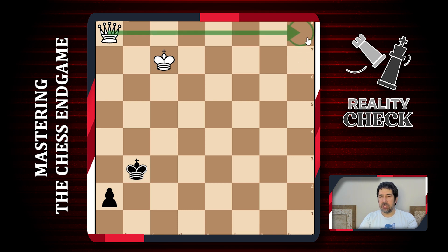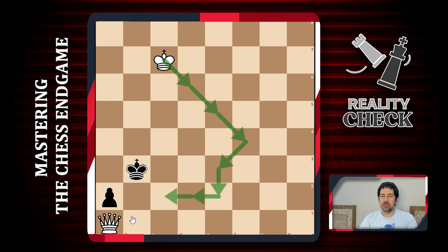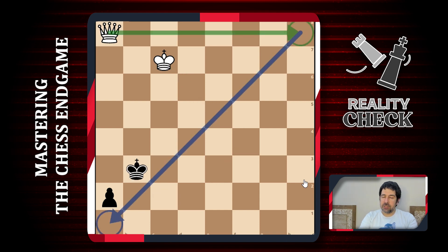We understand that this corner move is slightly different. After queen h8, nothing can stop us from putting our queen on a1, and then we have all the time in the world to win the game. There's nothing black can do - we just put the queen here and slowly come close with our king, then take the pawn. So Qh8 is winning quite easily and this is the only move.